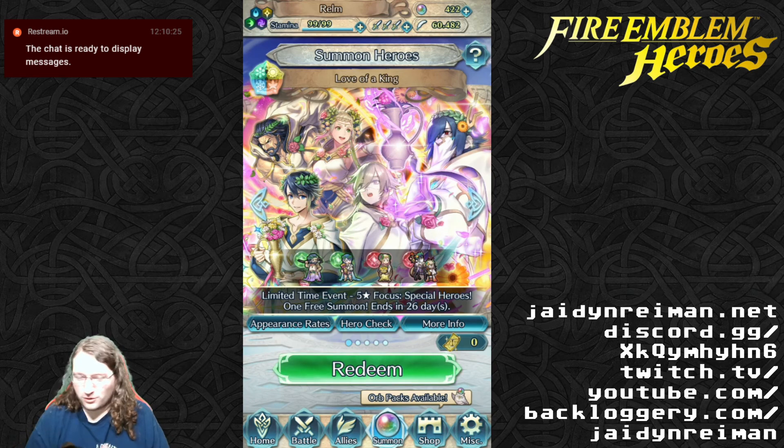So what we want to do here is go through the current update, do the paralog, play through, and do some summoning.